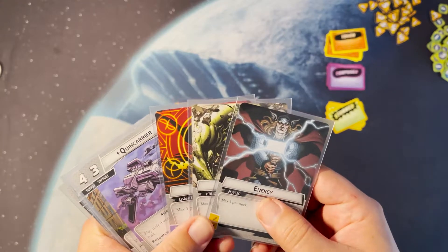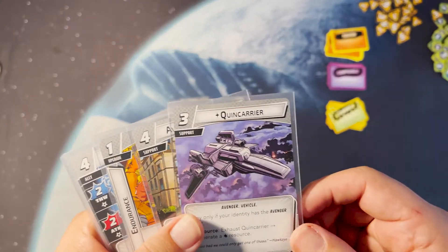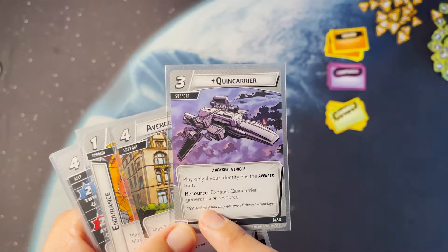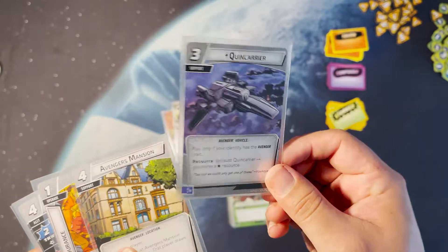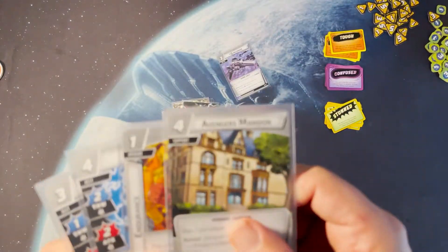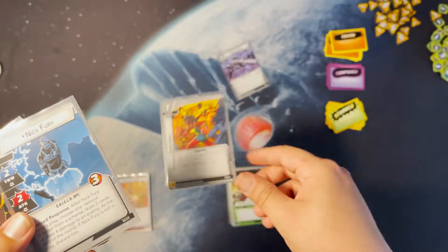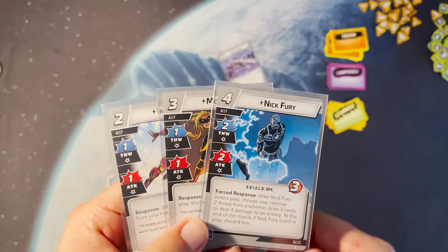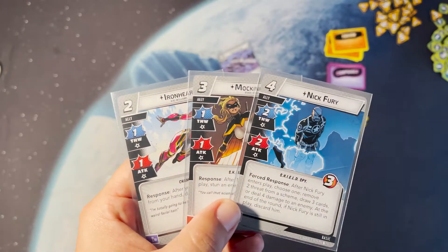Starting off with the basics: you've got your double resources, standard Quin Carrier — which is really good because it exhausts to generate a wild resource, and I'll get into why that's important later — standard Avengers Mansion, standard Endurance. Everybody needs plus three health; I don't care which character it is. And then these are just standard basic cards.